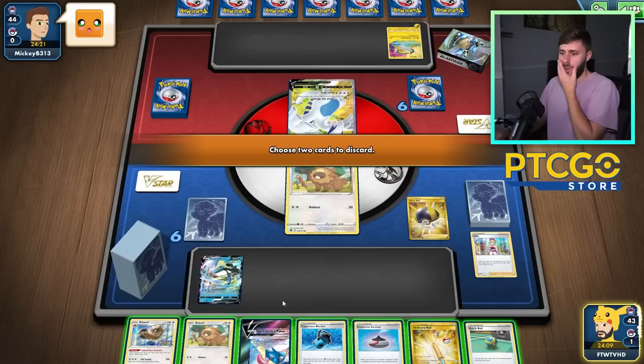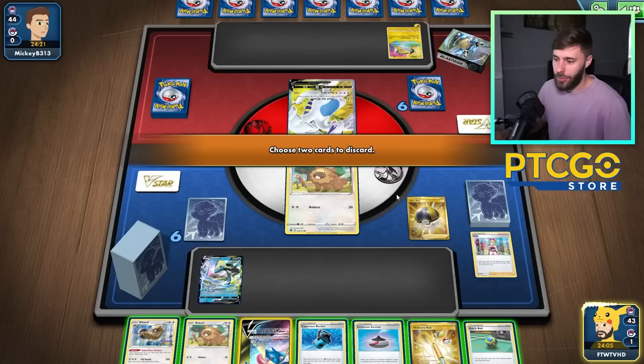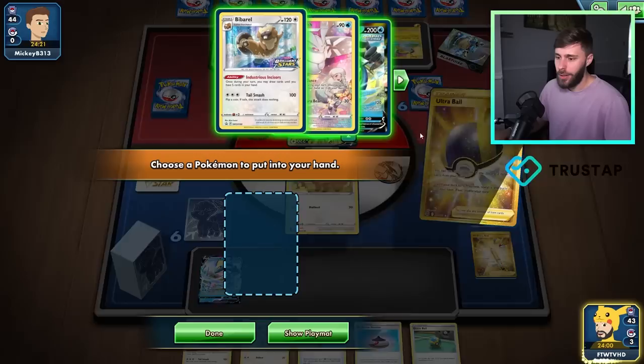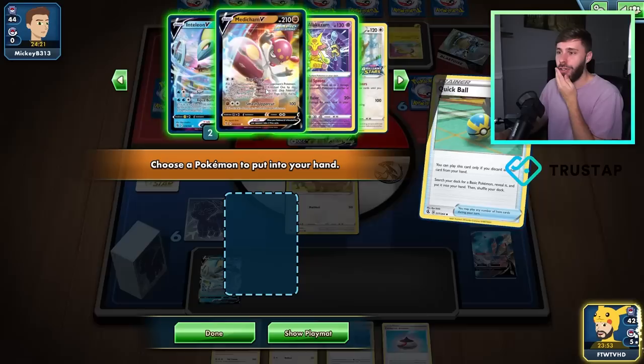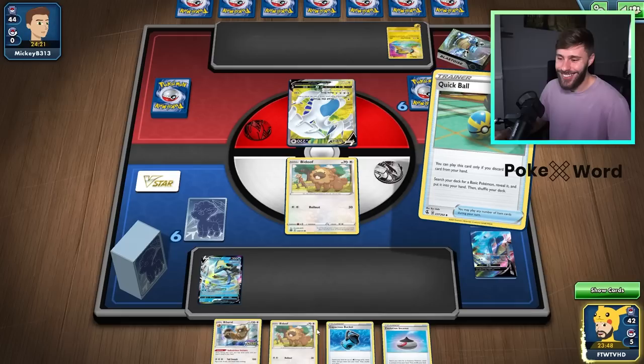Now I should have Capacious Bucket, so I'd like to get rid of an energy here, but that's fine — I think we just get rid of the rod. And then we get another Greninja piece. Let me Quick Ball. There we go. This is why I'd really like a Manaphy, because I'm going to get Snom'd out. No Snom! Ah!